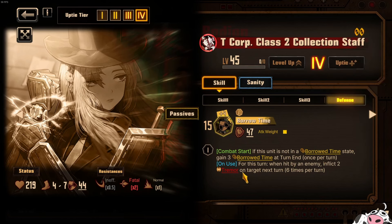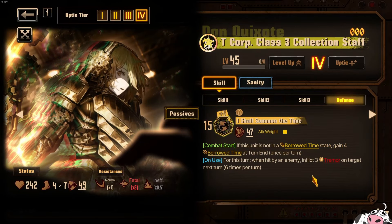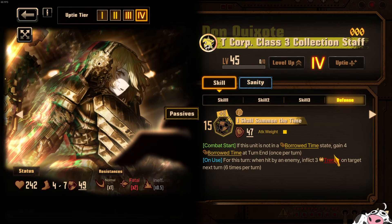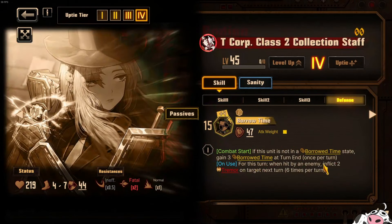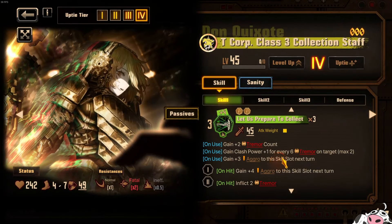Another interesting thing they have is that when they use their defense skill, whenever they are hit by an enemy, they will inflict two Tremor Potency onto the target next turn, six times per turn. Dawn inflicts three Tremor Potency, and this is potentially huge because it goes up to six times — so three times six is 18, and for Rodion she does 12 Tremor Potency. Sometimes the enemy will not hit you as many times, and if you don't have aggro you won't get hit too many times. Rodion has no aggro skill, but Dawn does have an aggro skill.